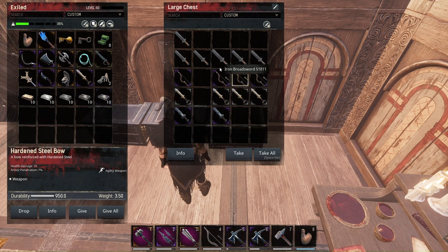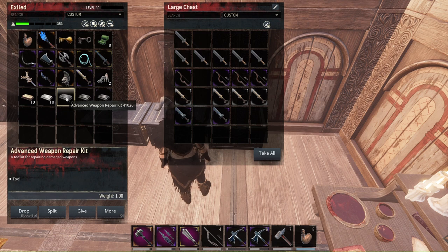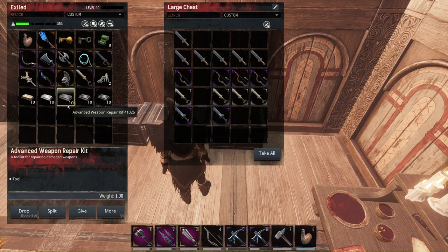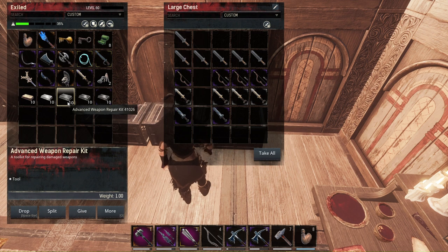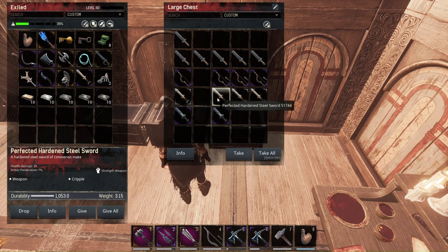The advanced weapon repair kits can drop from corrupted creatures throughout the Exile Lands — the one-skull boss mini bosses like one-skull hyenas, one-skull crocodiles, and so on. This is pretty good because in the new chapter there will be a lot more loot and weapons, especially perfected hardened steel weapons in Sepermeru chests and other chests throughout the world. If you get your hands on the advanced weapon repair kit, you can repair these perfected hardened steel weapons without knowing how to make them. This is also very good for nomad playthroughs — if you don't want to build and want to complete the game only with what you find in the world, you can do this.